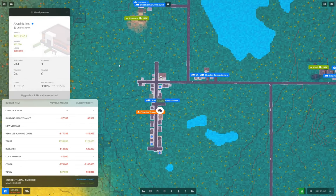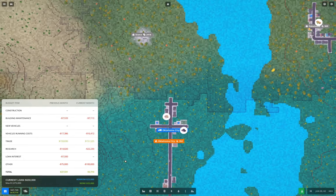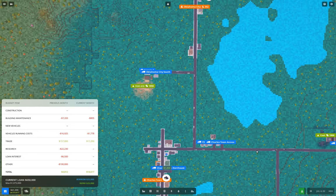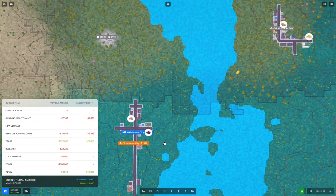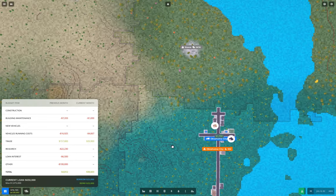Let's just check in on our headquarters. We need 3.2 million to upgrade the headquarters, so we're not going to be doing that anytime soon. You definitely need to purchase at least three regions to get everything completely underway for the production necessary to complete computing devices. You need sand for sure and copper for sure. You might not need stone, but you definitely need to purchase at least two. If you want good transport capacity, you definitely need the stone as well.